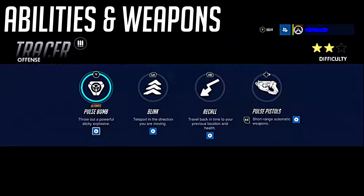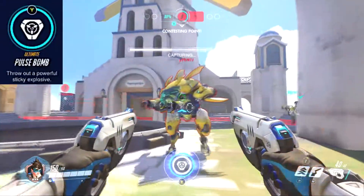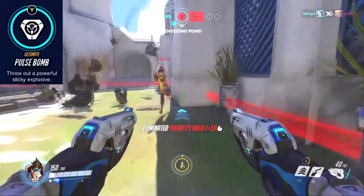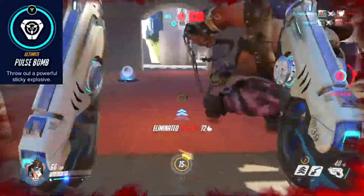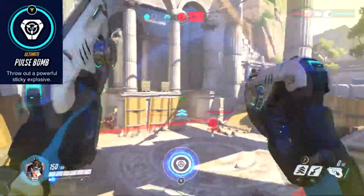Her ultimate is the Pulse Bomb, and it is a sticky bomb that can be thrown a short distance. It does a lot of damage to a pretty decent-sized radius — it actually does 400 damage — and the radius is big enough that you could almost get yourself killed as Tracer, so you need to throw it and immediately get out of there.